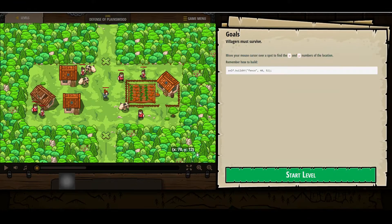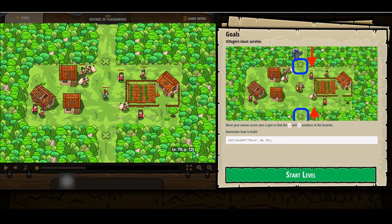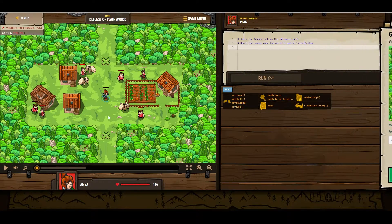Code Combat. Villagers must survive. So in this case I need to build a fence at the top and then a fence at the bottom as well.